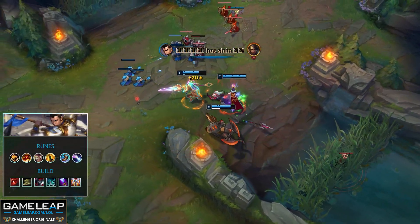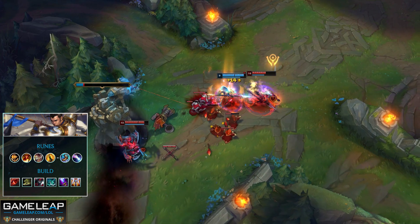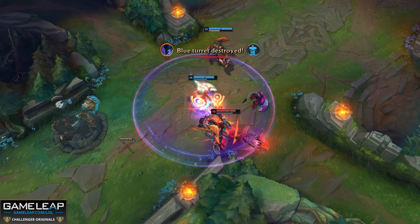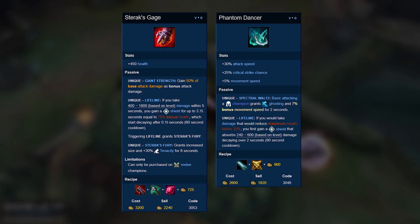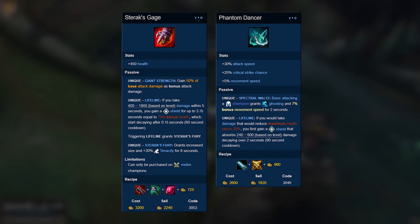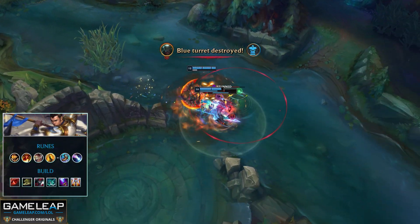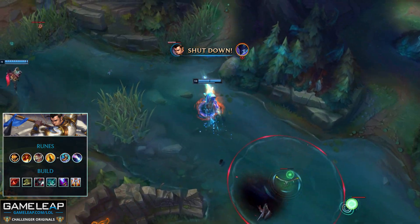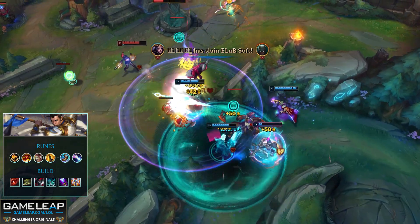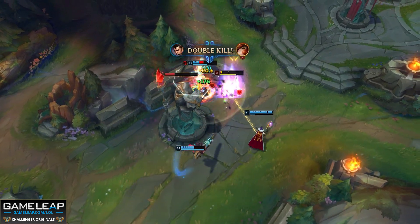Round out your build by picking up either Sterak's or Phantom Dancer after Black Cleaver. Both have the Lifeline passive, but the Sterak's shield will be smaller than Phantom Dancer's unless you have 1000 bonus health. Considering your remaining items are Wit's End and Guardian Angel — no more health — ask yourself: is Tenacity what you need to live? If yes, go Sterak's. Otherwise, Phantom Dancer's extra attack speed, crit chance, and similar shield is going to be awesome.